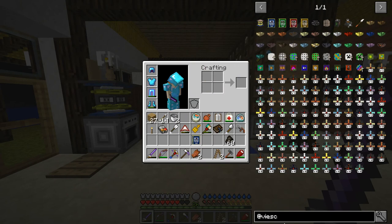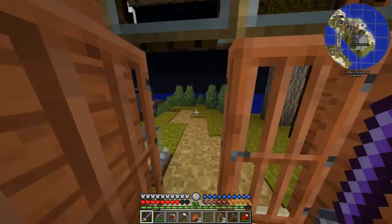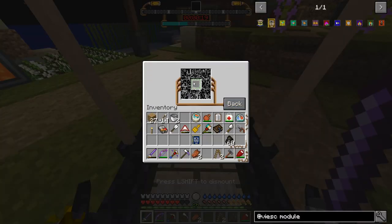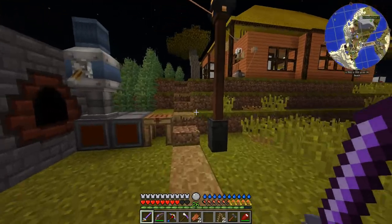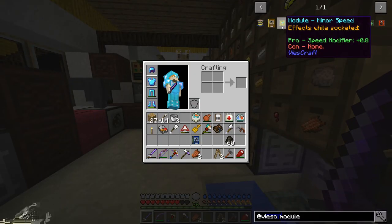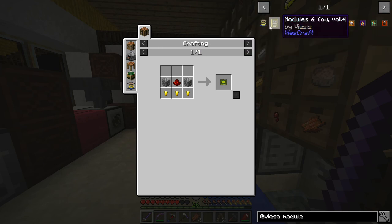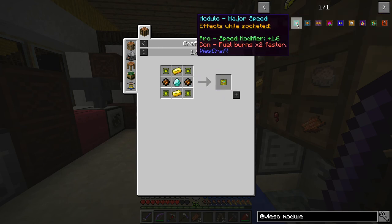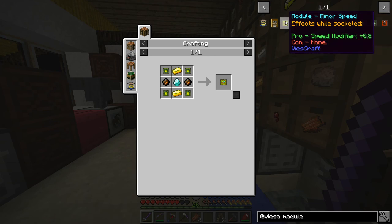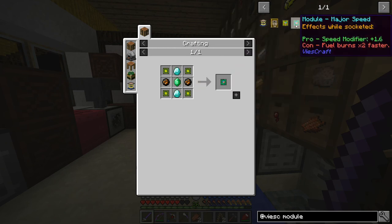There are several modules - you can look at the modules book. The ship has a single module slot, which is kind of sad in a way, but there's really only one module that I want, and that is the speed module. We have a minor speed module requiring logic chips - we're going to be making a lot of logic chips because all the modules require them. What I want is actually the major speed module, which is going to give us an additional modifier of 1.6 - twice as much speed compared to the minor. This one burns fuel twice as fast, which is something to keep in mind.